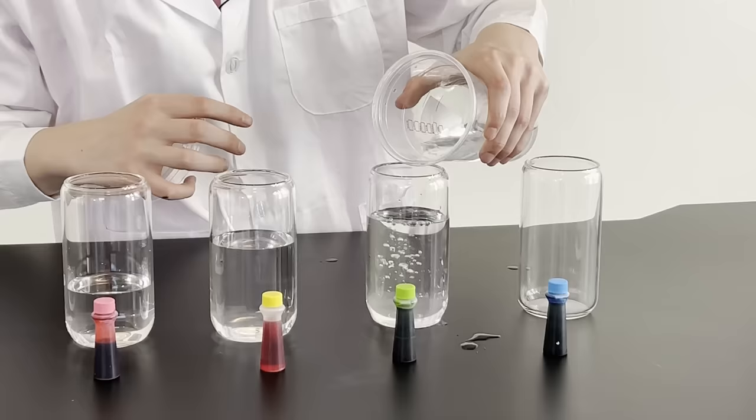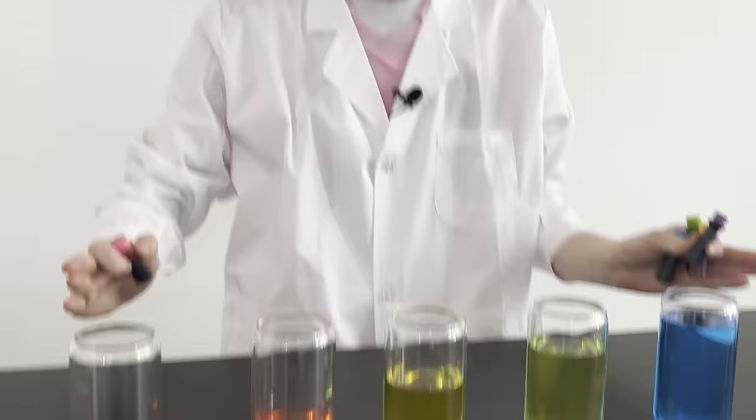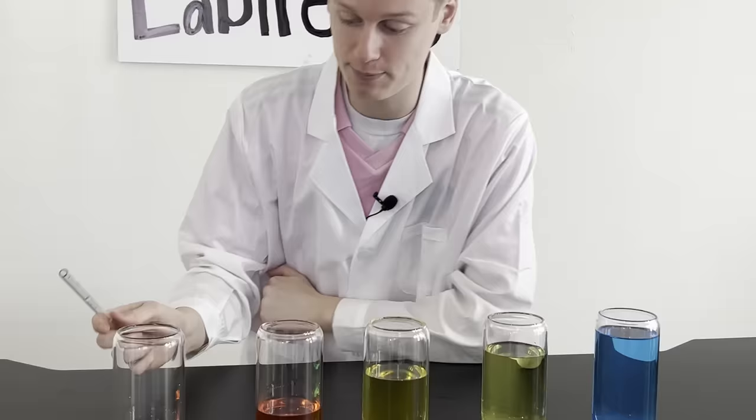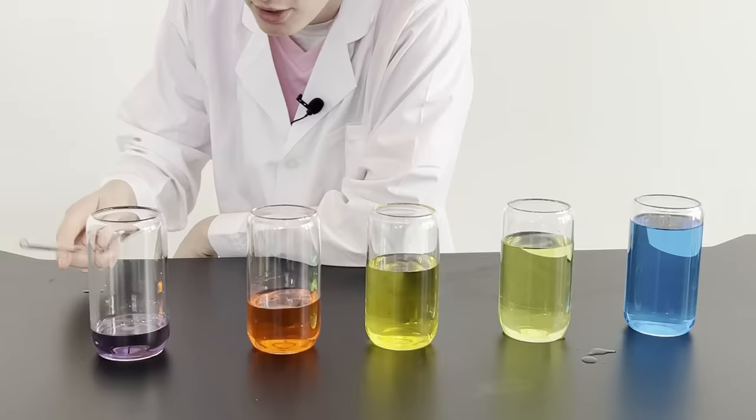Using different dyes, we've now dyed these different colors so you can see the differences in every single one. You can use anything to hit these — don't break it, obviously, because it's glass. These should each make different noises because of how much water is filled up. Scientifically, I have no idea what this actually means — I just know they make different noises. Okay, ready? Three, two, one — Minecraft note block in real life!